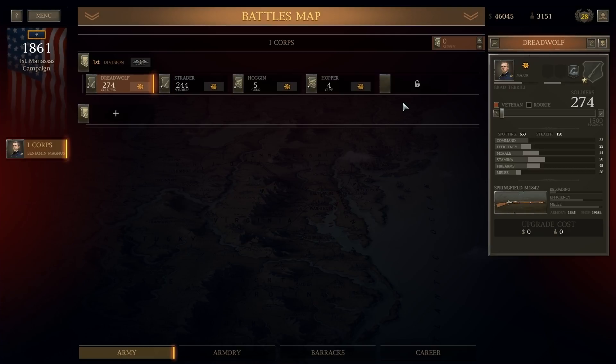Now it's time to actually start getting into the minutia, the granularity of this game, and customizing our units. I've already gone through and renamed these regiments after some Patreons. We have $46,000 to spend, 3,100 men available as recruits. I'm pretty low on political power — I call it political power because I've been playing a lot of HoI4 recently.